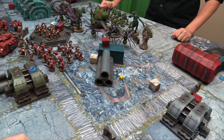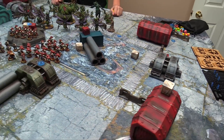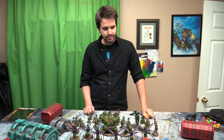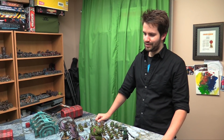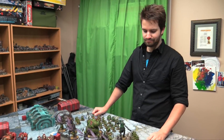We roll for deployment style and get a six — Vanguard Strike, so a diagonal line across and then twelve inches from that line. Owen gets to pick side, I get first drop. We have the same number of drops — eleven — which means I get a plus one to go first. I'm going to take this side and start deploying.